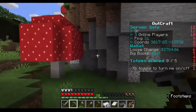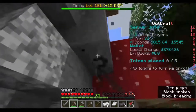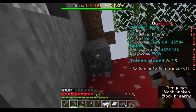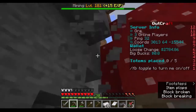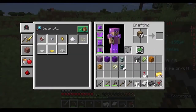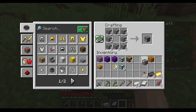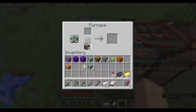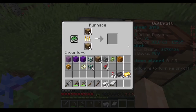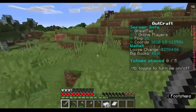We do have some cobblestone right here, so we're going to pick some of this up. We're going to build us a furnace so we can cook this fish. I'm going to use some wood to build a crafting table, and we're going to build a furnace. We'll use some of this to cook up some charcoal while we look around. Oh — what killed the pig? Interesting.